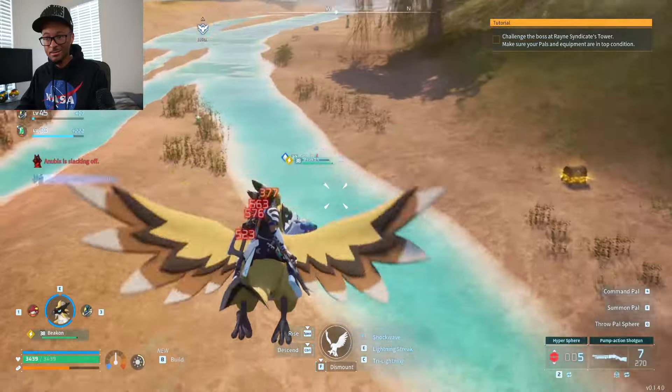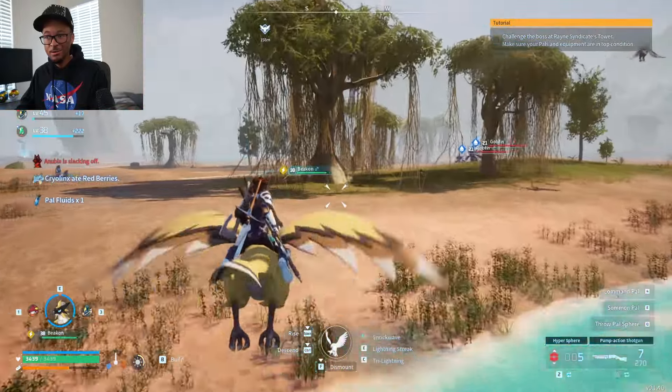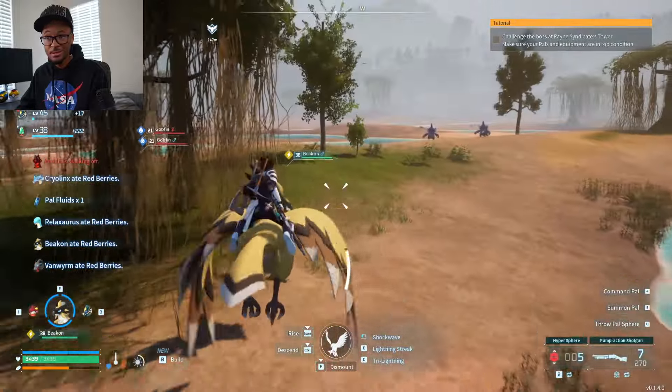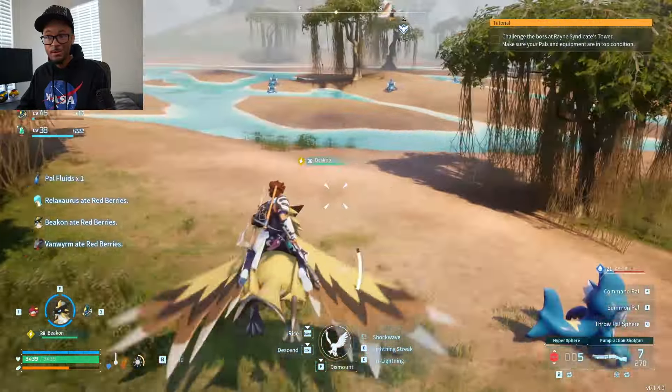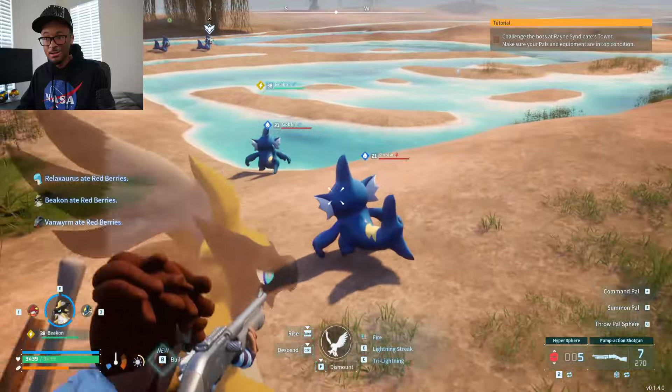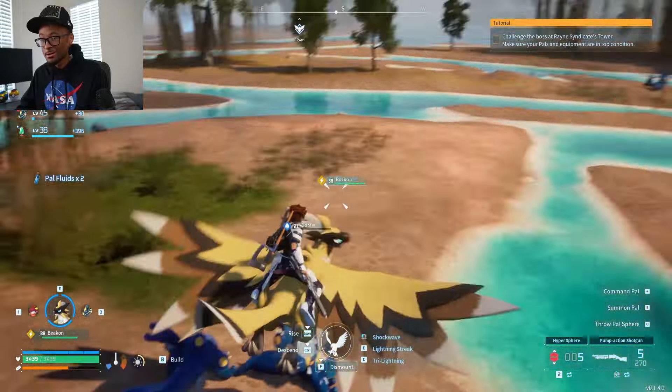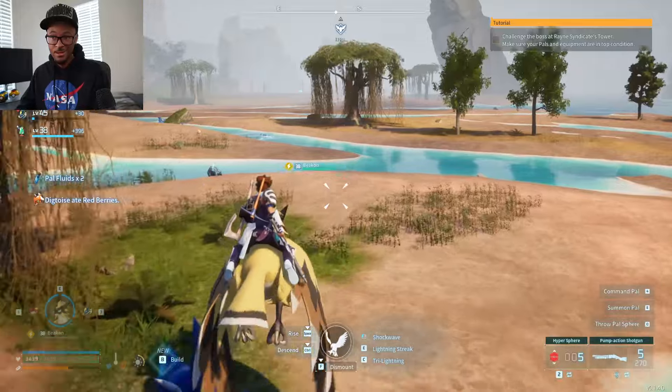Just stay around here, kill them, they keep spawning. Oh, another one — there we go, he's dead. Another Pal Fluid. How much do we already have? I already got 12 Pal Fluid, easy. There are so many of them here — it's literally just free Pal Fluid.